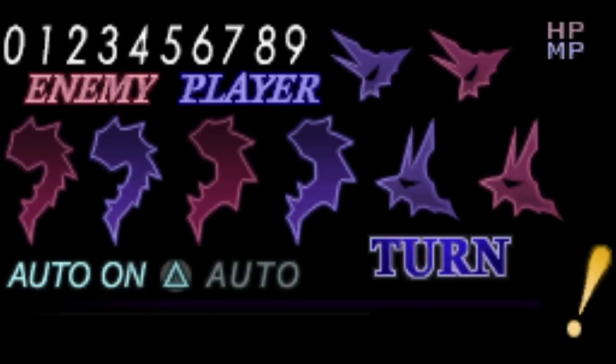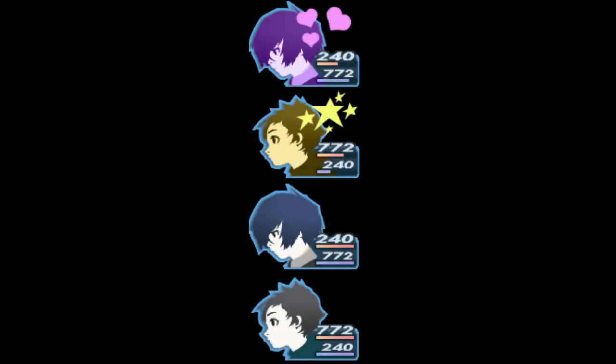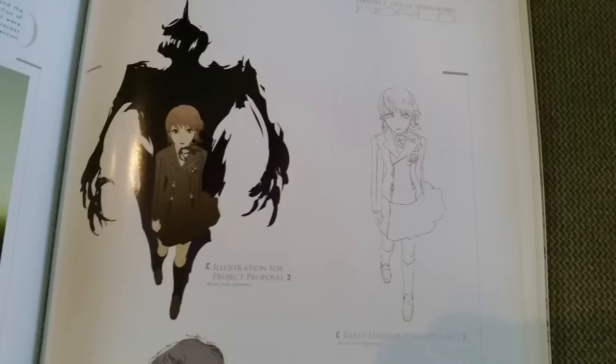Speaking of early mock-up graphics left on the disc, there are a few for early battle UI, some of which is actually taken from Shin Megami Tensei Nocturne. I'm guessing the only reason it's there is because they might have started off with Nocturne's engine as a base, it being another PlayStation 2 game they developed. You can also see some early designs for character battle portraits and health bars, which look pretty similar to the final product, except there's also a generic boy design. The artbook shows both generic boy and generic girl designs — these were probably just placeholders while they fully designed the main characters. According to the artbook, the generic girl design eventually evolved into Yukari.